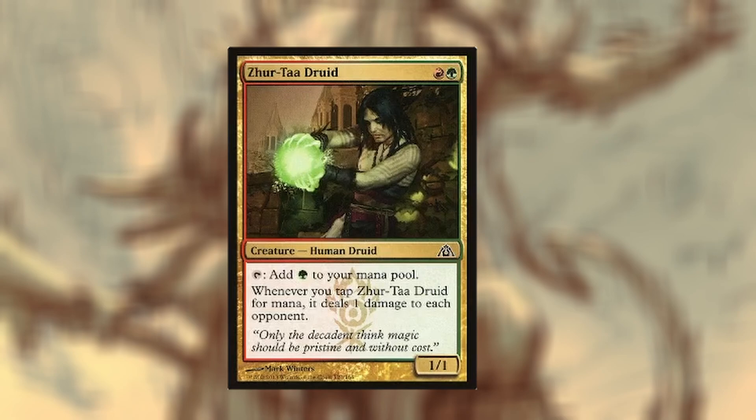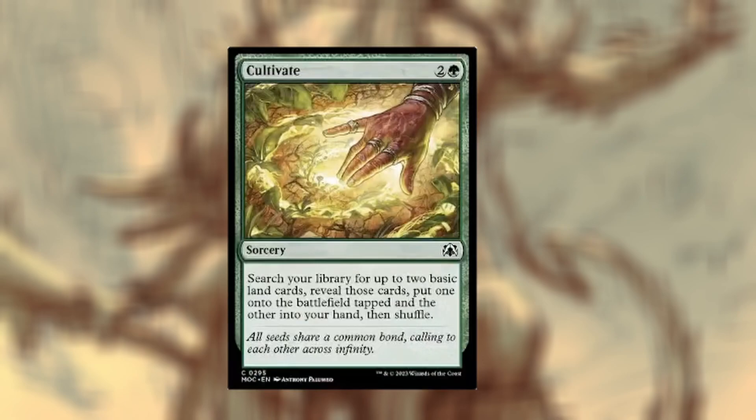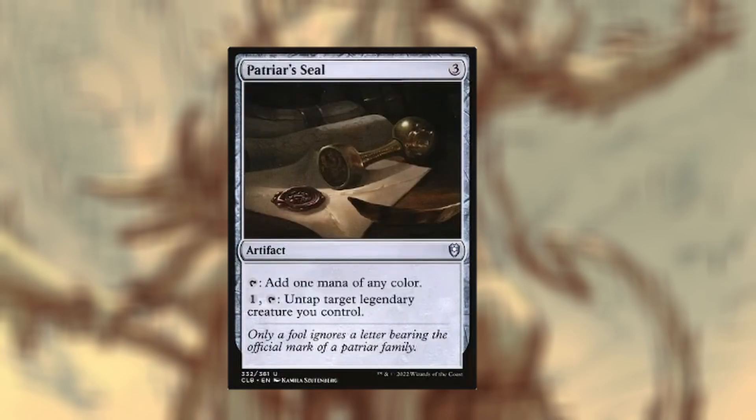We only have one mana rock that isn't Sol Ring. Spectral Searchlight — choose a player, that player adds one mana of any color they choose. This only helps if the person right before you gets an extra damage because you add a color they can't use. Then we got Rampant Growth, Cultivate, Sol Ring, and we even got — I don't know how to say this — Hatseal's artifact. Anyway, it's a three-mana rock that pays one, taps for one mana of any color, or you can untap target legendary creature.